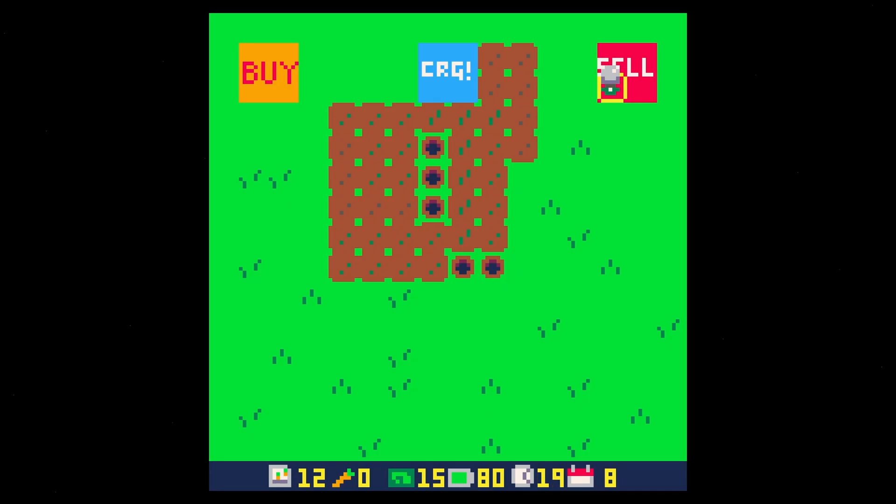We have our buy and sell behavior, our charging and our day cycle, and our losing state if we run out of battery or run out of time. I think next are just some polishing things — obviously we probably want some actual art for our buy and sell, maybe some sounds, and maybe some other HUD things. Let's just see how it goes.